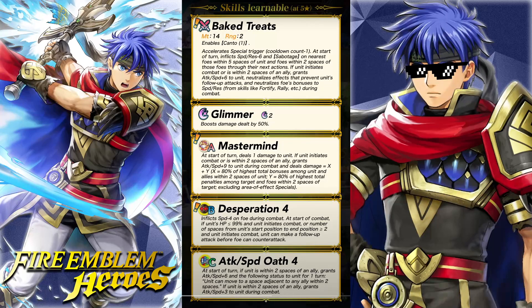Her ace skill is probably gonna make it even better. Mastermind: at the start of turn, deals one damage to unit. If unit initiates combat or is in two spaces of an ally, grants attack and speed up nine to unit during combat and deals damage equal to X plus Y. X is 80% of the highest total bonuses among unit and allies within two spaces. And Y is 80% of the highest total penalties among target and foes within two spaces. That is dirty as hell — so 80% blade tome, 80% dominance.